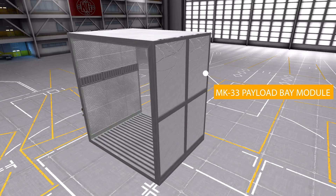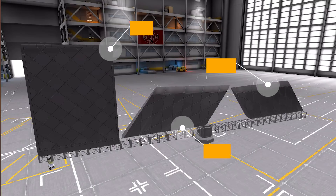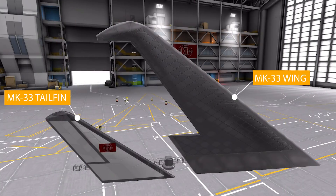In the aerodynamics category we have a couple of nice flaps and elevons: the Mark 33 body flap, the inner elevon, and the outer elevon — all functioning as control surfaces. We also have the Mark 33 tail fin, which is a control surface, and the Mark 33 wing, which is a lifting surface. The inner and outer elevons slide right into the wing.